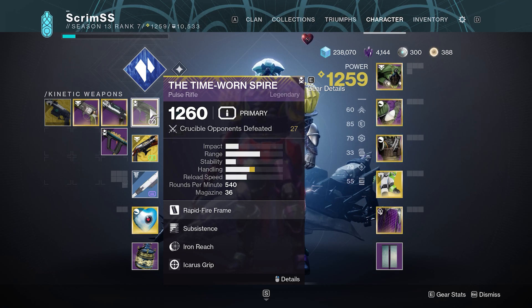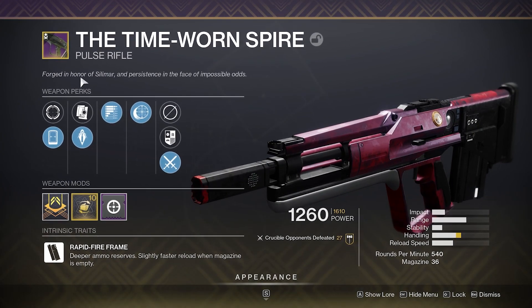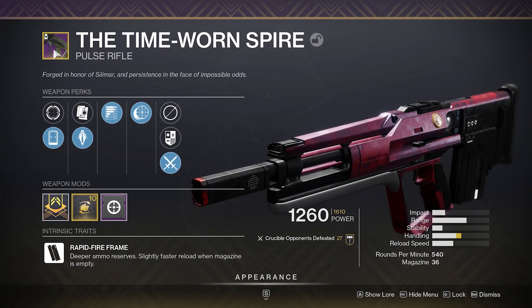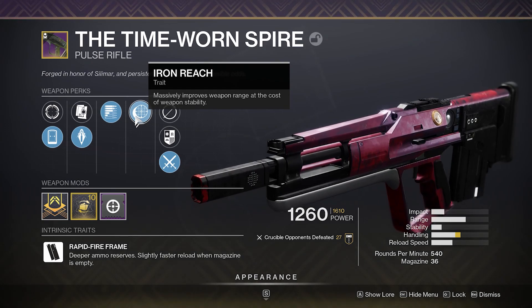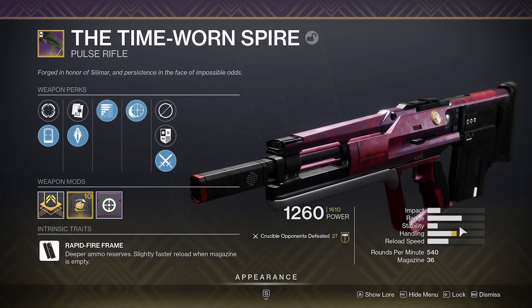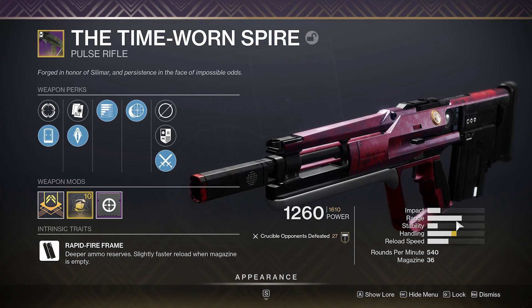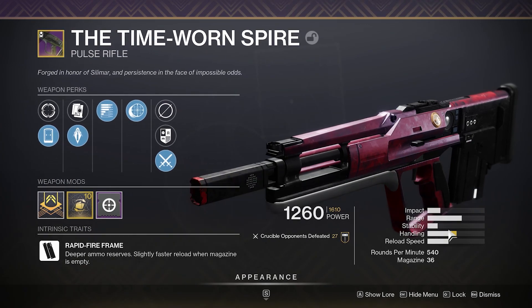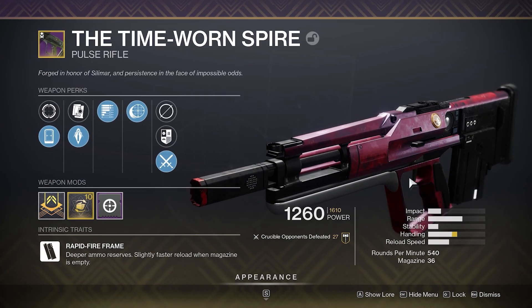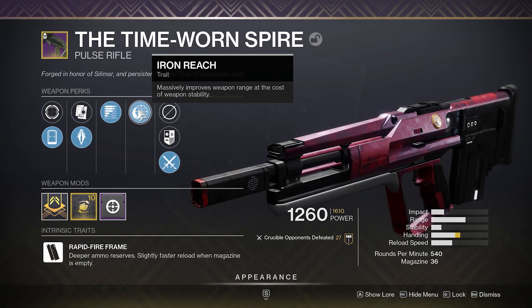At the moment it is an unobtainable pulse rifle that has an unobtainable perk as well. This perk is called Iron Reach. This is an Iron Banner weapon with an Iron Banner perk, keep in mind — so something like Iron Grip, it's very similar. The perk massively increases weapon range at the cost of weapon stability: it increases your range by 20 points but decreases your stability by 40 points. It might seem like an unfair trade-off, but range is very important in this game, especially on something like a rapid fire frame pulse rifle. But after the stability nerf on mouse and keyboard, it might be very bad. Stability on controllers is super important, so if you're a controller player, I highly suggest staying away from this perk.